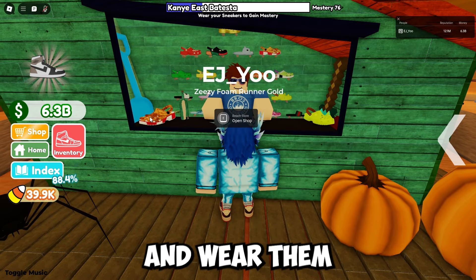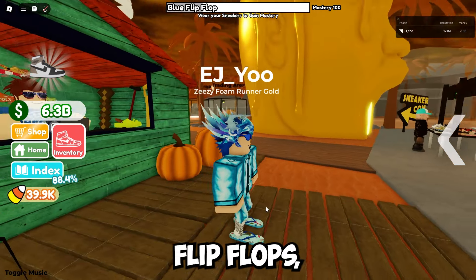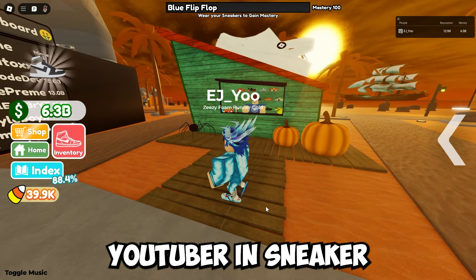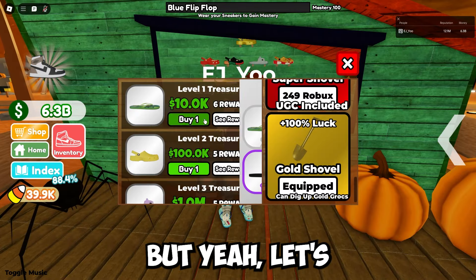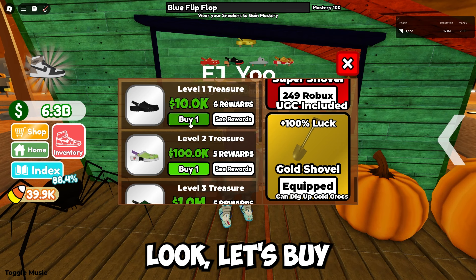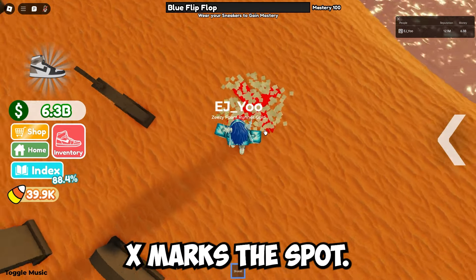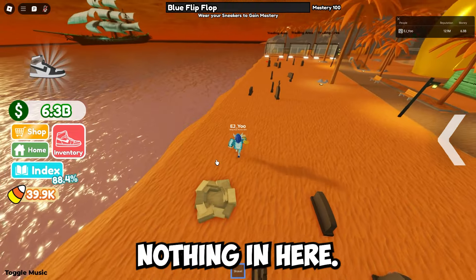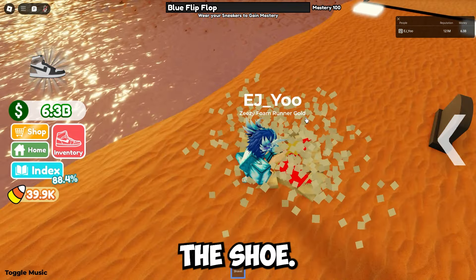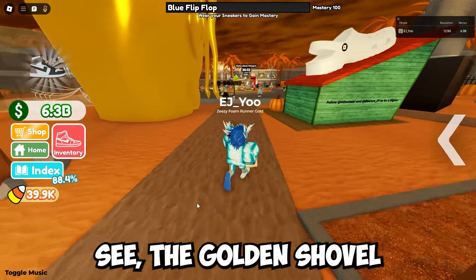Make sure you guys get the blue flip-flops and wear them because it's like the EJO shoe. Wear it in all your lobbies and show everyone that you support the best YouTuber in sneaker resale simulator. Let's try this out with the ten thousand dollar treasure — we get plus 100 luck. Let's buy and see what we get. X marks the spot — nothing in here. Let's go to the next one, we have two more X's.